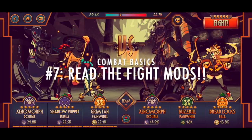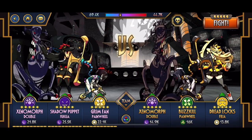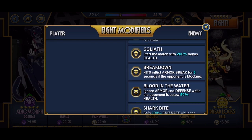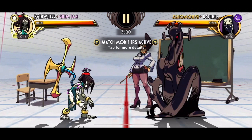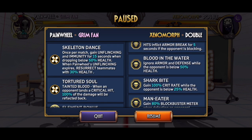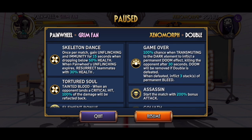Number 7: Read the fight modifications. Before a fight starts, you can tap on the skull icon at the top of your screen to view the fight modifications you have to deal with. These mods will sometimes require you to greatly alter your usual playstyle to win, so you definitely want to read them before the fight. You can also pause the game mid-fight to double check the mods. The pause menu also shows you your opponent's signature and marquee abilities, so it's always a good idea to pause once in a while.